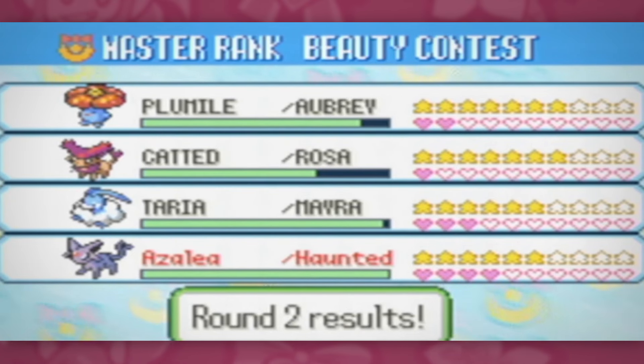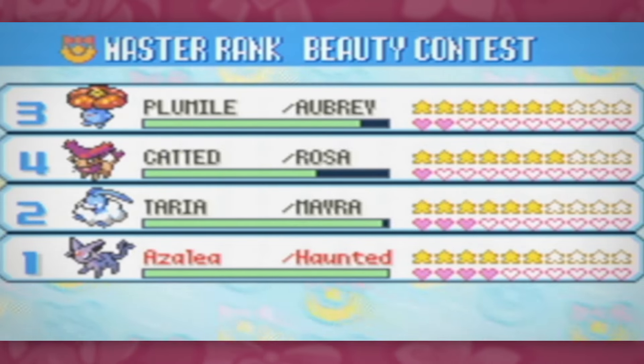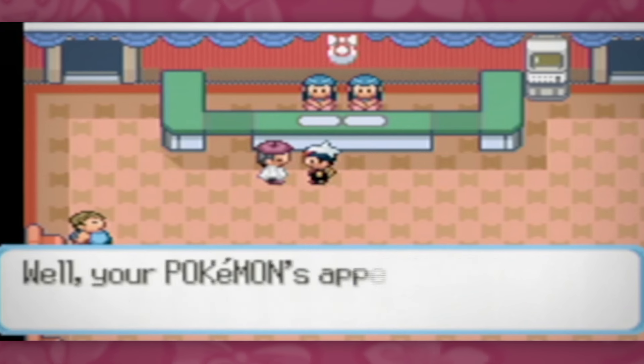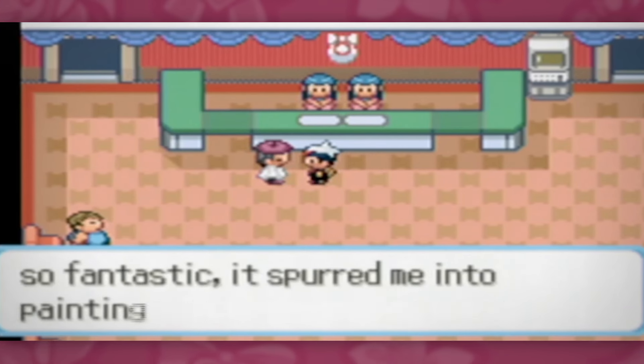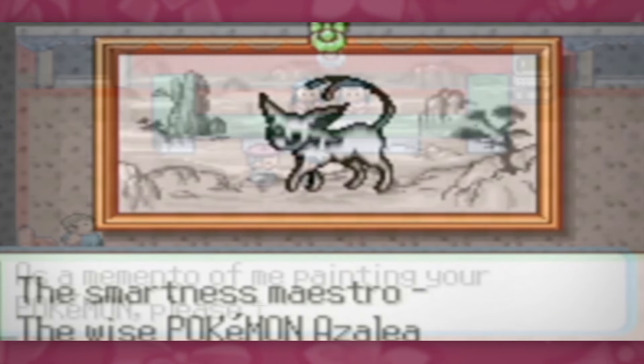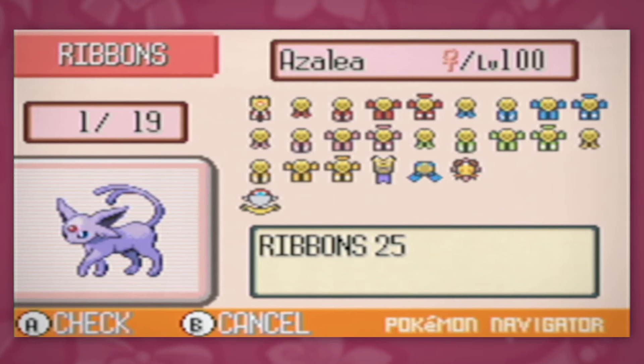This plan turned out to be pretty solid, and with only some minor difficulty at the higher levels due to our visual condition, I was able to clear every contest ribbon in about 5 hours. Thanks to the potency of contest combinations, we also drew the attention of a local artist, who painted our glorious Espeon to be displayed proudly in the Lilycove Museum — a feat that awards us with the Artist Ribbon. With all the contests complete, our ribbon count was at 25.